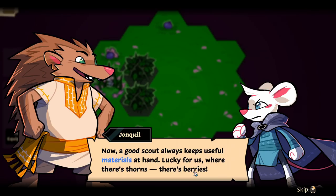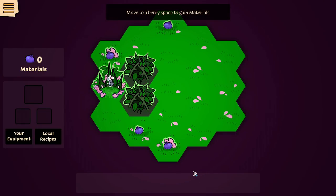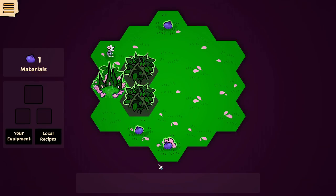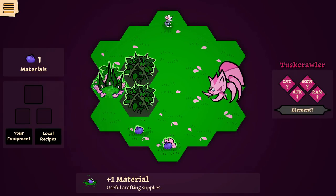Now a good scout always keeps useful materials at hand. Lucky for us, where there's thorns there's berries. Move to a berry space to gain materials. He's done it — he's so good. Now best we save those for the talented village folks, tempting as it is to take a nibble. I'm gonna go here now and we see a beast.